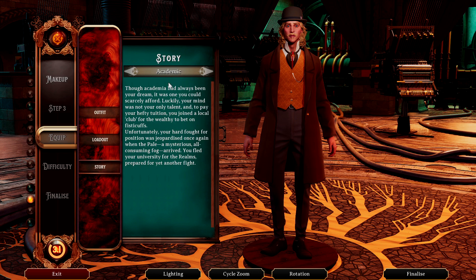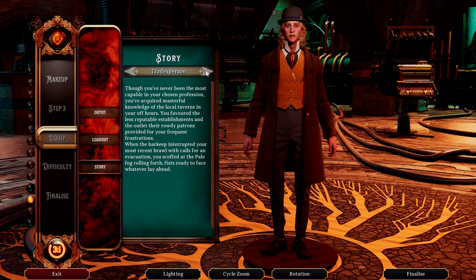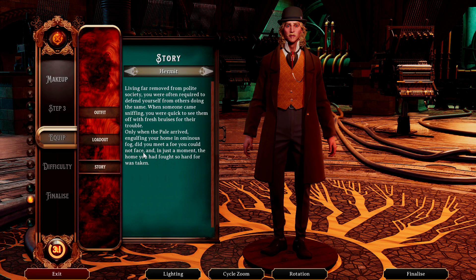Once you choose your loadout, you can also choose your story background. We'll just say we were a hermit, because that's just the way we do. You can then proceed into the game. One of the main things I wanted to shout out is that you do have to make a new character for offline mode. They now have starting loadout equipment, and I believe you can also change your character's appearance later in the game.